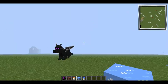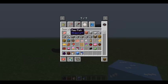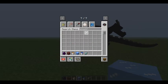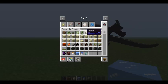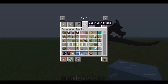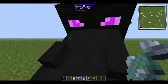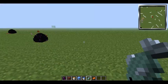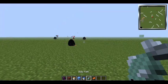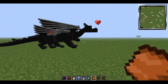Let me show you how you tame these. You're going to feed them raw fish to heal them, and then put on a saddle. You can only tame them if they are adults, so that's a good thing to know. One of these is a baby, so I only want to tame the adult one. Let's just tame one until it's our pet. The one following us is our pet.